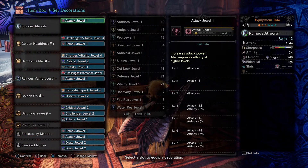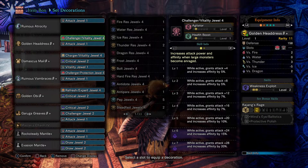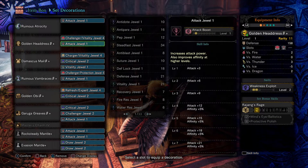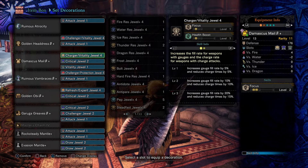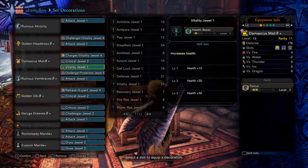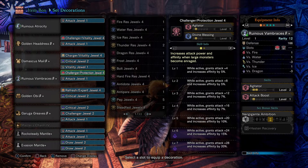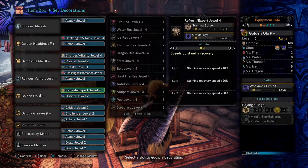In our great sword slot I have an Attack jewel. In the helmet, a Challenger jewel combo with Health Boost, as well as an Attack jewel. In the chest, a Focus and a Health Boost combo, a Critical jewel, and a Vitality jewel. On the arms, a Challenger jewel combo with Divine Blessing and the Attack Boost jewel.